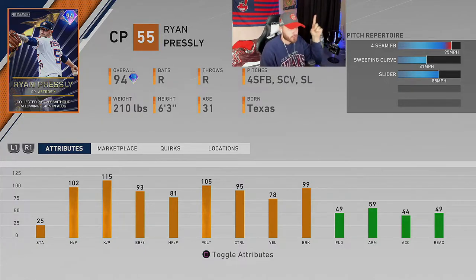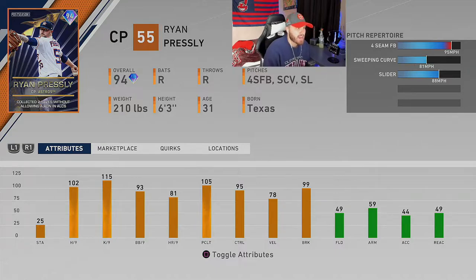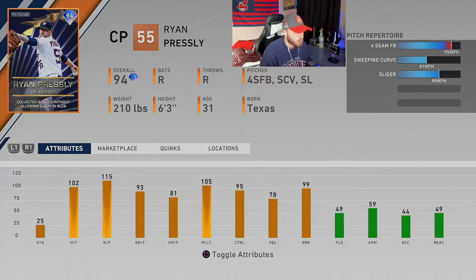First card on our list is Ryan Presley, 94 overall closing pitcher from the Houston Astros. He's got three pitches: the four-seam, the sweeping curve, and the slider. The four-seam will hit about 97. He's got 102 hits per 9, 115 K per 9, 95 control, and 99 break. The more relief pitching cards we get the better — I have no complaints about this card.